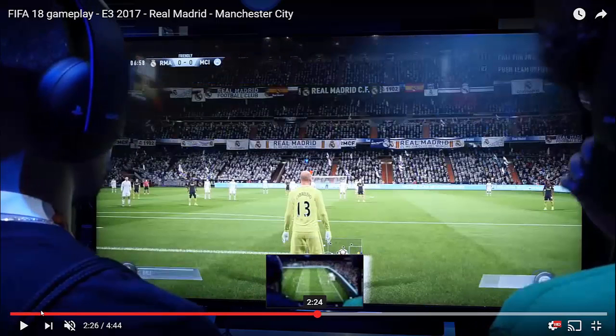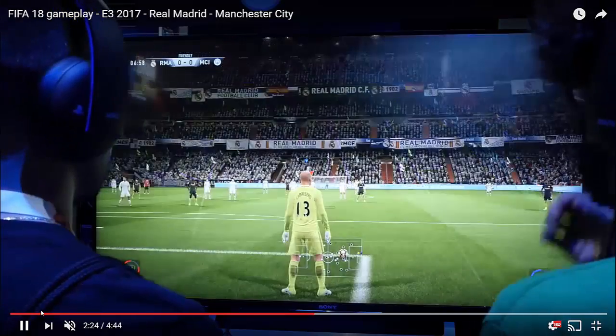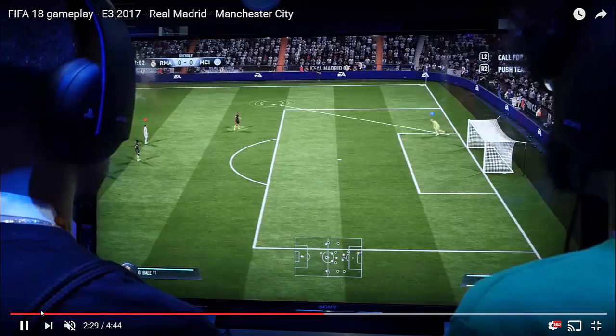Let's take that back just a second. This shows up here — that's the bib we saw when we did the quick substitutions, but there's no number on it. There seems to be a countdown timer for when the ball goes out of play. If you want to do the quick sub, maybe you press a button here and that activates it. I'm not 100% sure, but the R2 button was there, so I think that might be where the quick sub thing comes in.